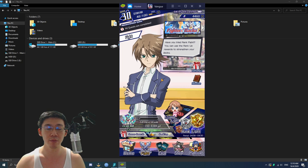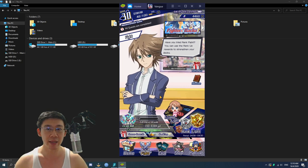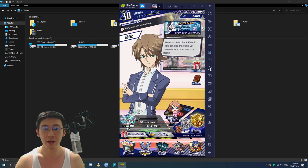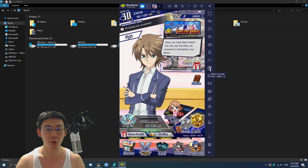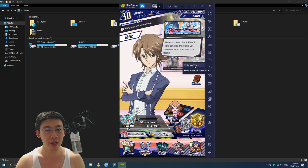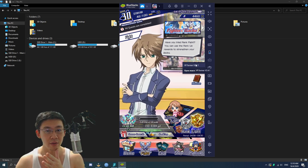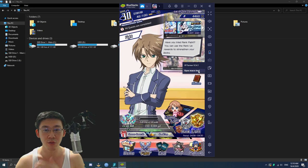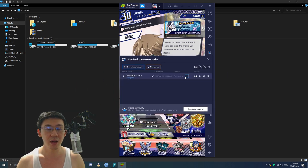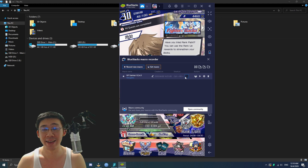On the right toolbar, sometimes when you open up BlueStacks it's going to appear like that. You want to click on the double arrow on the top right corner and then click on Macro. Once you click on that — in my case I already have the macro installed — but in your case you might open up a window instead. It's going to read as the BlueStacks Macro Recorder.